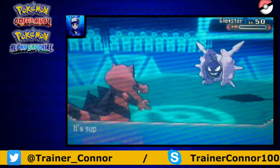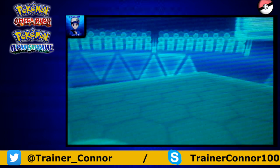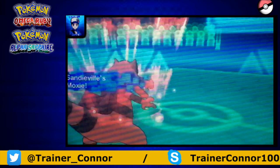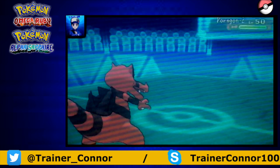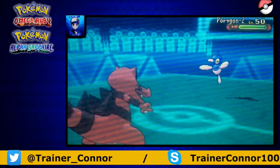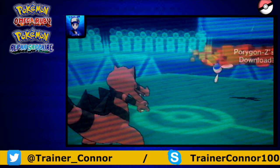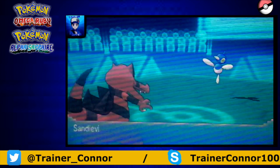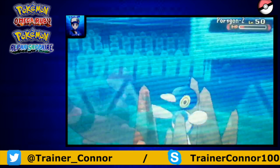So Cloyster is going to get knocked down — no Shell Smash shenanigans from Cloyster. I get my next Moxie Boost and Porygon Z is coming out. I didn't know if it was Scarfed or not — if it were Scarfed there might be a Speed Tie. But I just outspeed him and get to knock him out.